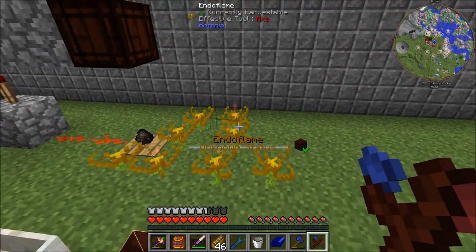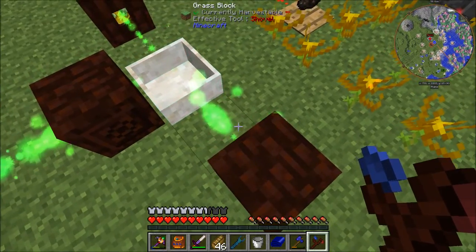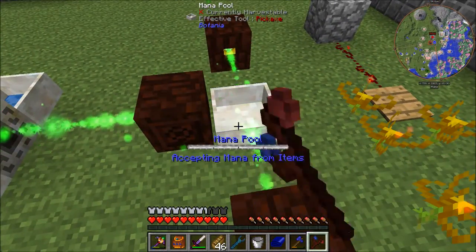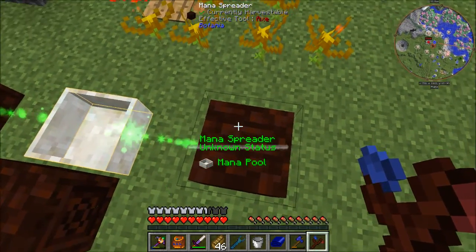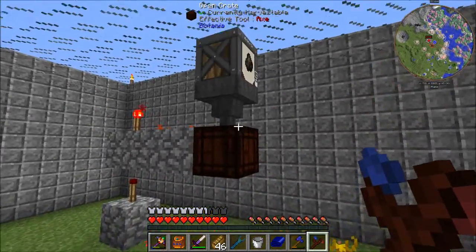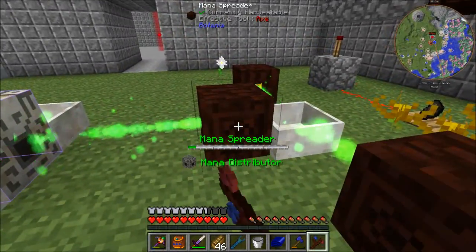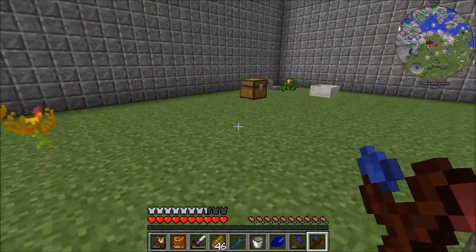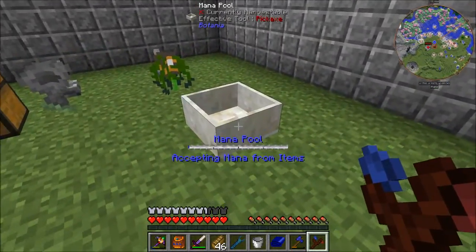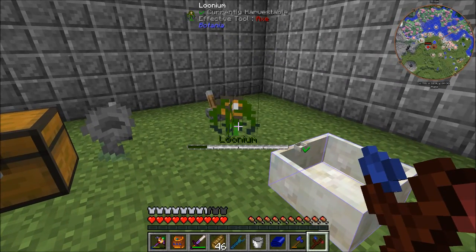I've configured these four new flowers to be linked to this one spreader, just so we don't get any imbalance - so this one doesn't get one and the other gets seven. Just to keep it nice and simple. I also filled up half a Mana Pool and let this run for that duration.